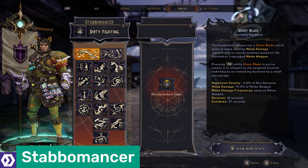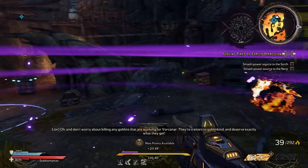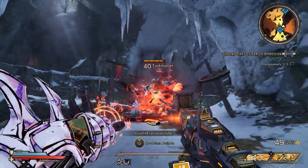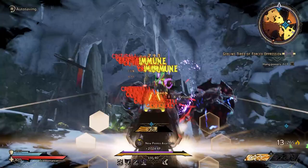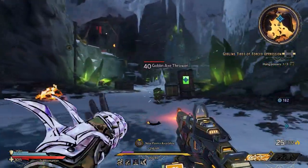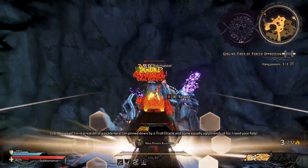The Stabomancer plays things safe, with an emphasis on performing critical hits. Their Ghostblade action skill deals damage within an area based on their currently equipped melee weapon, whereas From the Shadows turns you invisible and makes every shot a guaranteed critical hit. High level skills focus on increasing critical hit chances, improving both status effect damage and duration, as well as stacking damage based on consecutive critical hits. The Stabomancer is an okay main class, but it really shines as a secondary class — combined with something like the Spore Warden or the Spell Shot, it allows you to buff your characters beyond their limits thanks to its emphasis on critical hits and longer-lasting status effects.